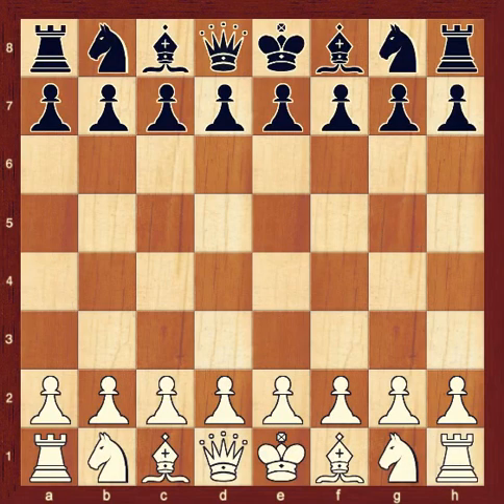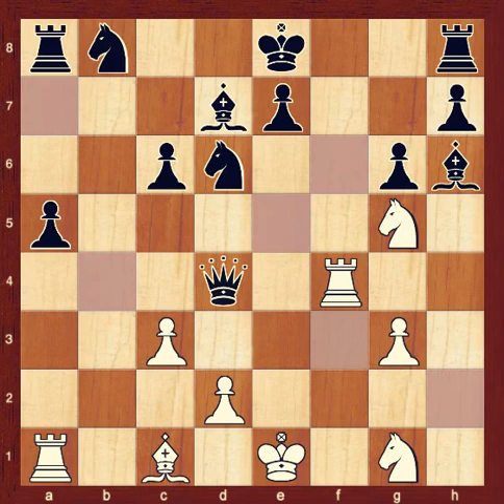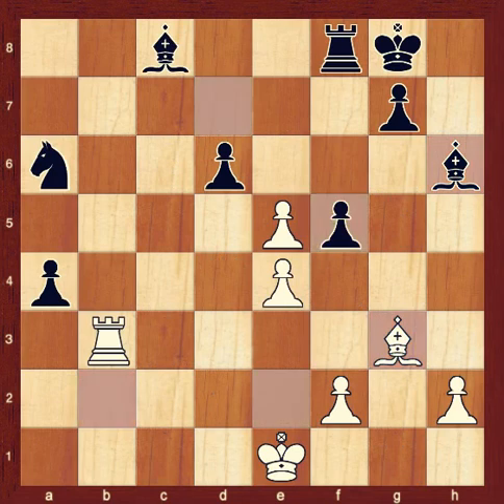Now, try moving a pawn and capturing with it in the following exercises. The pawn can legally move to only one of the highlighted squares — move the pawn to that square. Only one of the pawns can legally move to a highlighted square — move the correct pawn to that square.